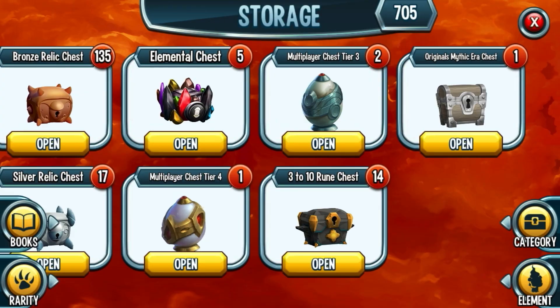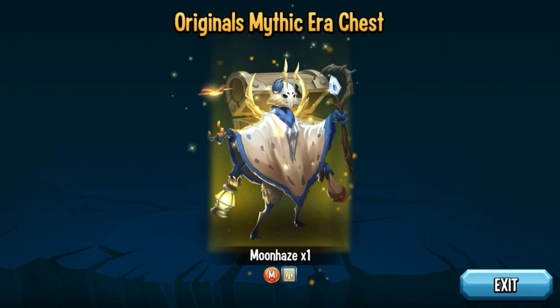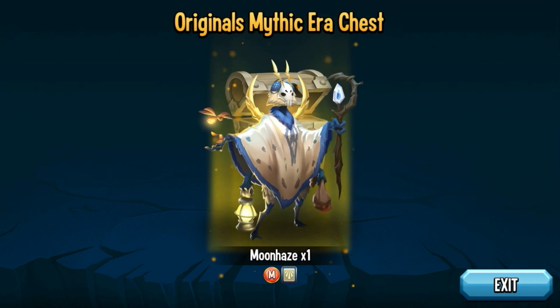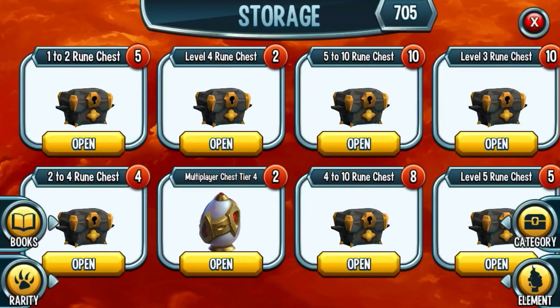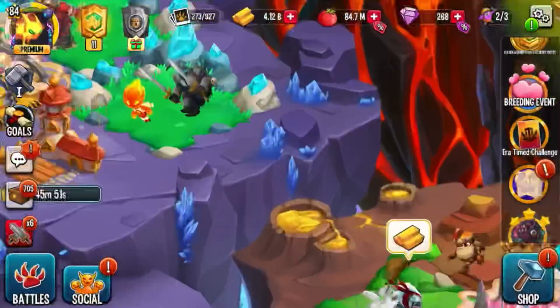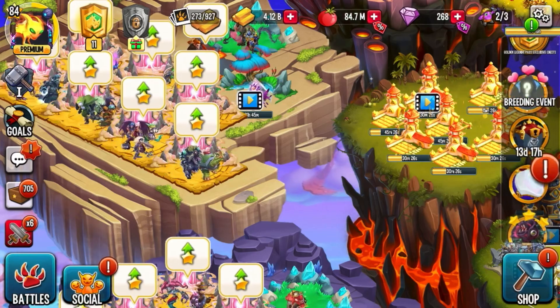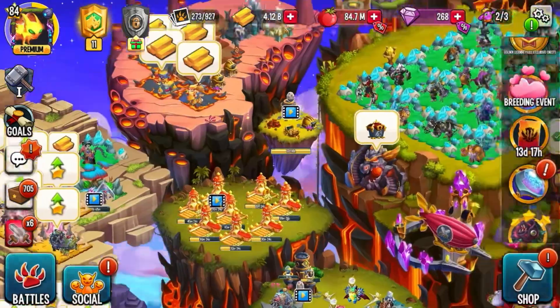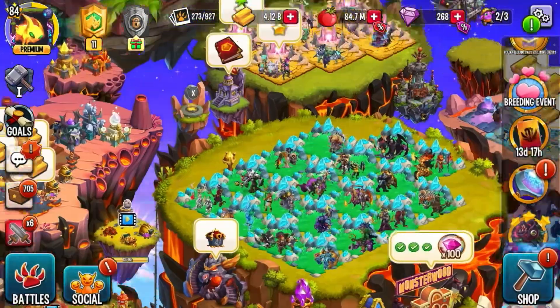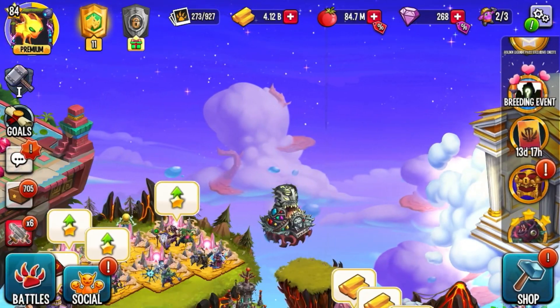Now for the original mythic monster — are you ready? Let's open it up and see what we get. We got Moon Haze! Oh my gosh, that is so stupid — I literally already have a Moon Haze. They gave me a repeated monster, that sucks. But it doesn't matter, I enjoyed opening these Doomsday chests, it was pretty fun. Hope you guys enjoyed — like, subscribe, and I'll see you next time, peace out!